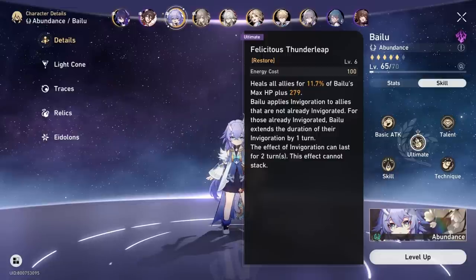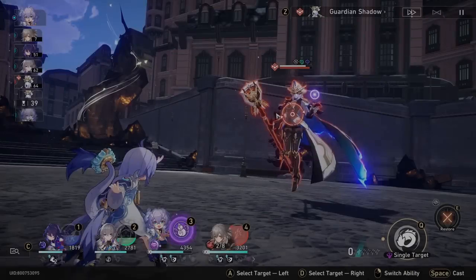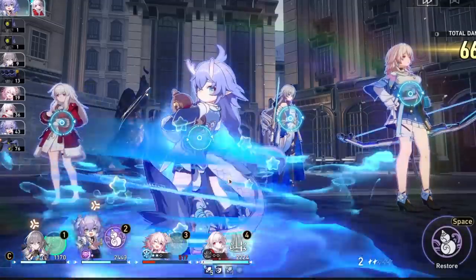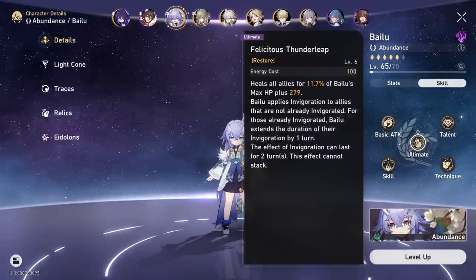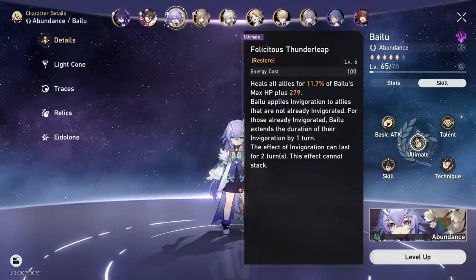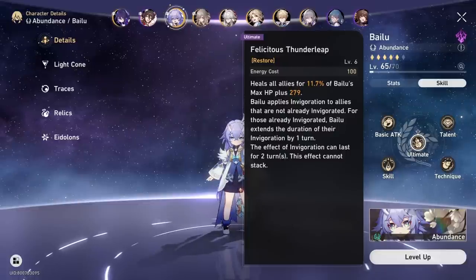It's important to note that Invigoration doesn't last forever, so you want to use it when the enemy is about to take their turn. Time Bailu's ultimate or line up the technique so you're getting hit and getting as much value from Invigoration as possible. Ideally, put a big heal on the team right before another attack is coming in to get the full duration of all stacks. Also worth noting: Invigoration cannot stack on top of itself, so don't reapply it until the previous Invigoration has worn off.